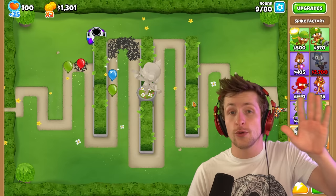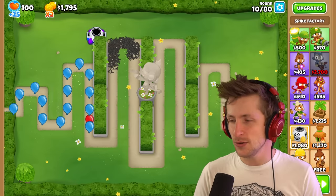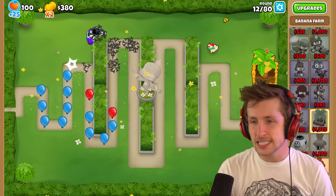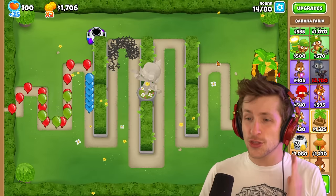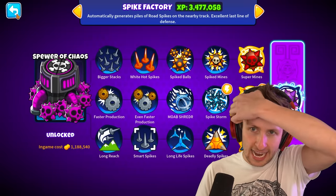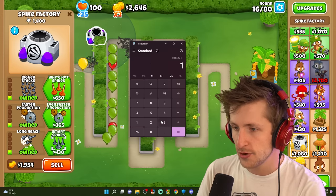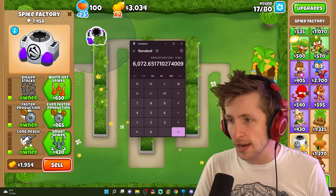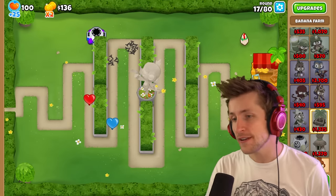I'll probably film a video sometime soon — keep your eye out for it — where I put down all primary, military, and support Paragons in one video. So let's start getting some Banana Farms, because $1.1 million is really expensive, guys. How many times could you buy Balloon's Tower Defense with $1 million? Balloon's Tower Defense costs $13.99 on Steam right now. This Paragon costs $1,188,540 divided by $13.99 — you could buy Balloon's Tower Defense basically 85,000 times.